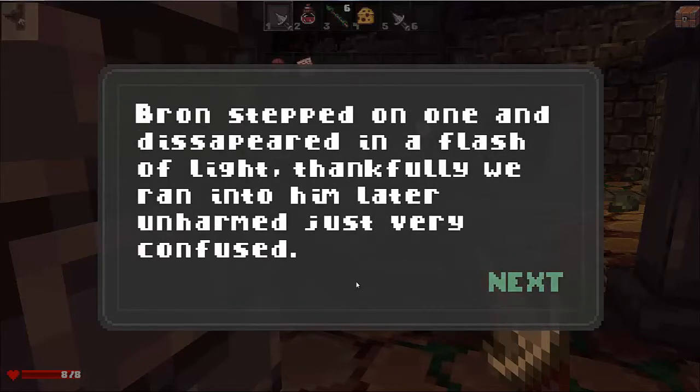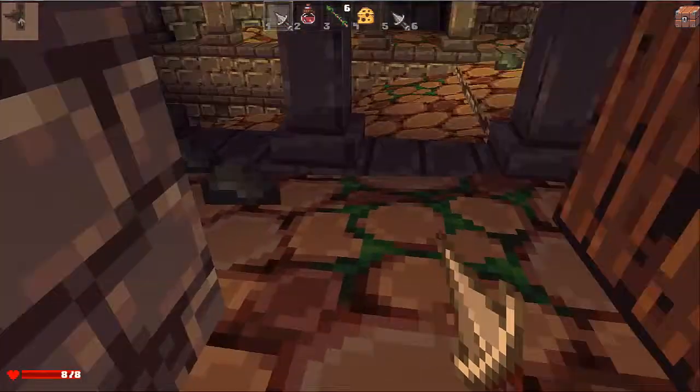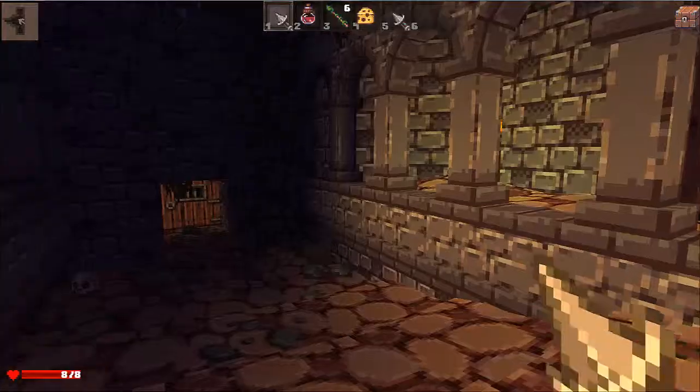'Some of these passages have floor plates linked to some sort of arcane security system. Brawn stepped on one and disappeared in a flash of light — thankfully, we ran into him later unharmed, which is very confused.' Well, yeah — kind of the purpose of some traps, not all.